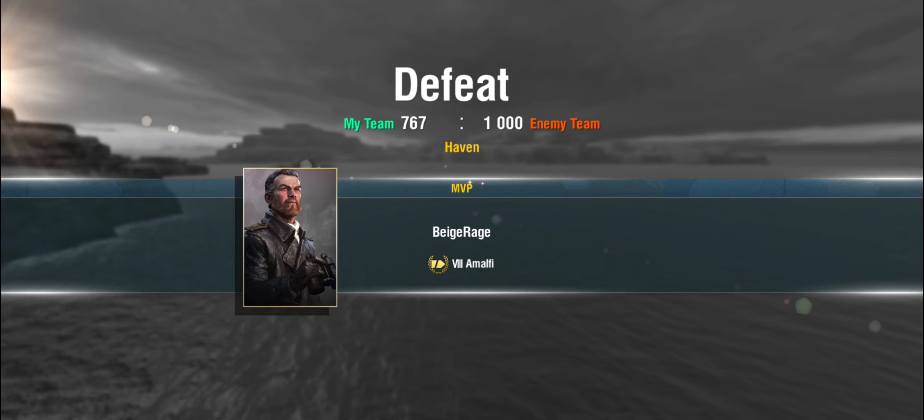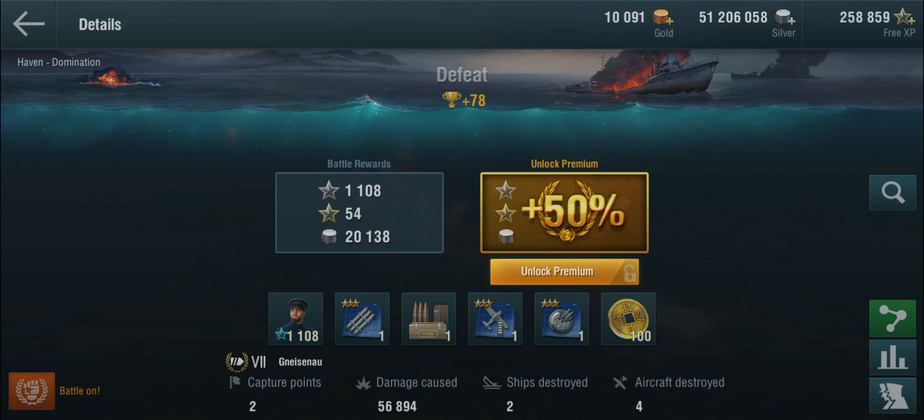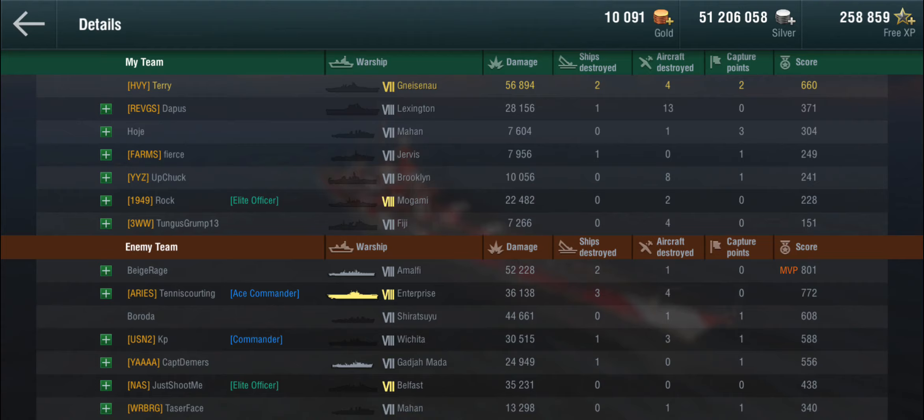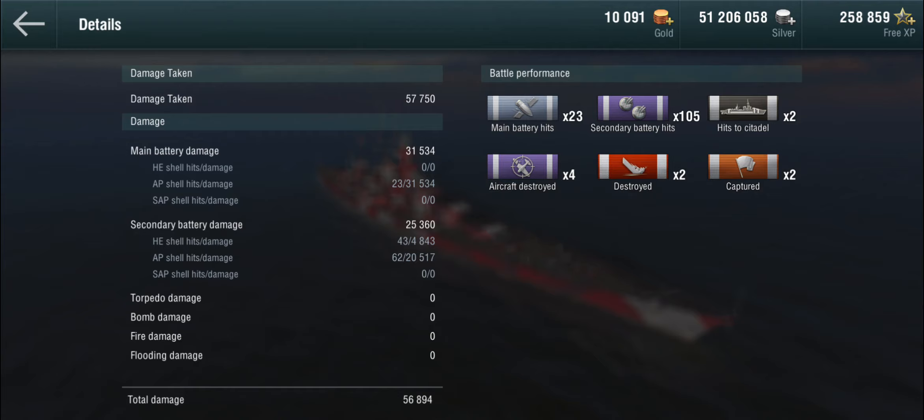You see how this spiraled out of control: my poor positioning in B cap got me flooded, which forced a damage con, which in turn forced me to deal with the Belfast. Plus our cruiser let the destroyer through up north. Well played to the enemy team, but we've still done 56,000 damage as a bottom tier battle cruiser and came out on top of the team. We did almost as much damage with the secondaries as with the main guns.